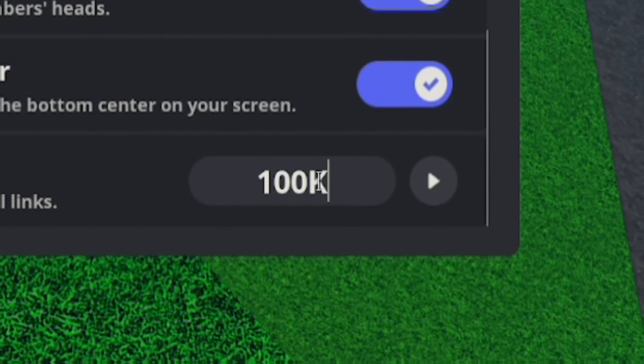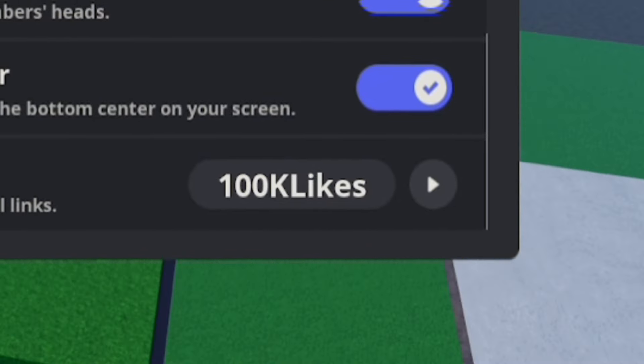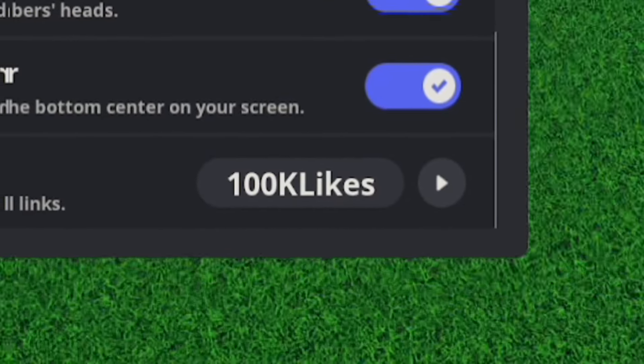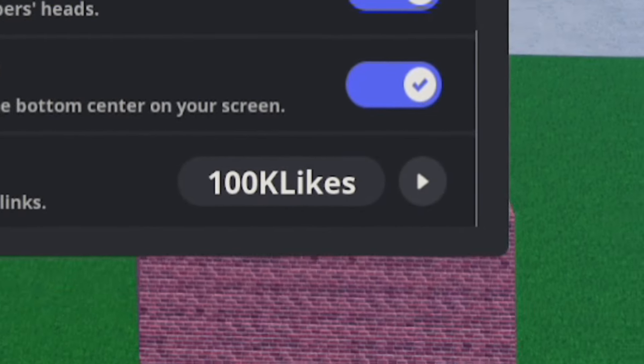Next, let's redeem 100K LIKES — that's 1-0-0-K-L-I-K-E-S. Redeem that code and you'll get yourself 500 gems, which is pretty nice.